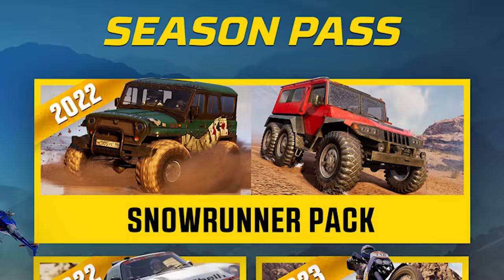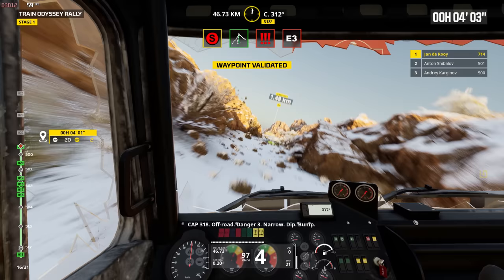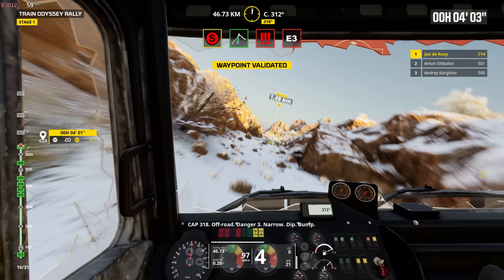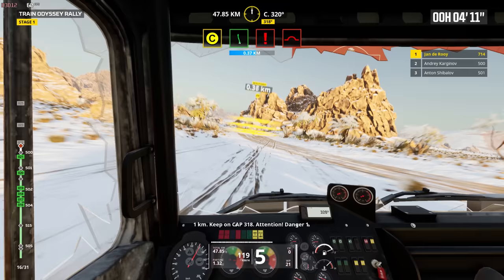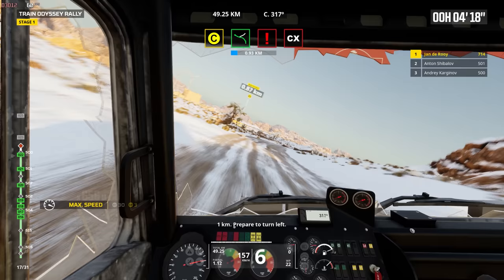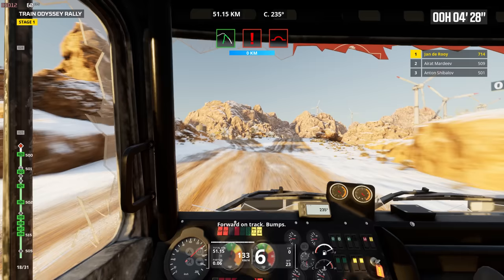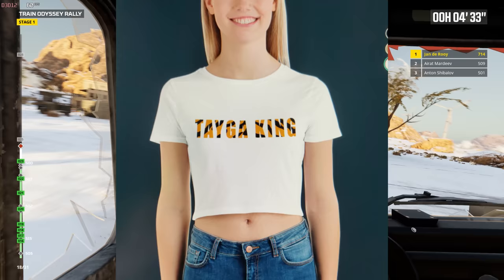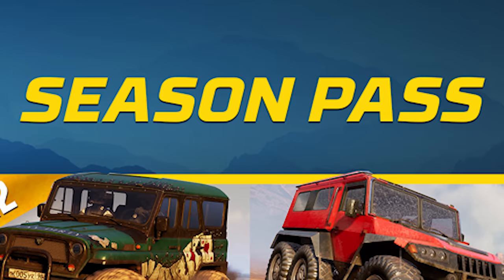There will be a Dakar Desert Rally SnowRunner pack, thanks to the closeness of Saber Porto and Saber Interactive giving us a crossover — one in which going fast will not be a miserable, unpredictable, damage-heavy experience. Based on the image, at least two SnowRunner trucks will be yours to hoon around the desert: the Khan 39 Marshall, a truck that used to be ridiculously fast before Saber Interactive nerfed it in the early days, and the R87, a six-wheeler capable of off-roading with the best of them. Whether or not we get the Taiga King or other bigger SnowRunner trucks remains to be seen, but I really hope so.